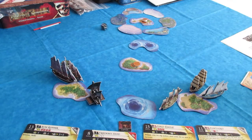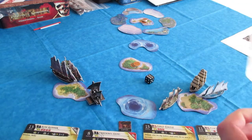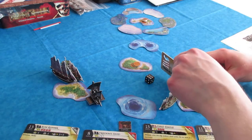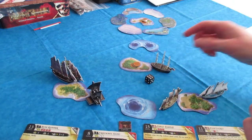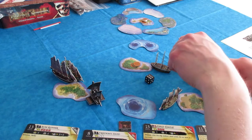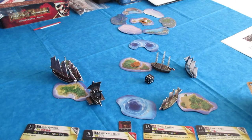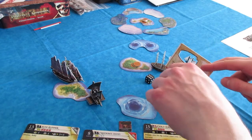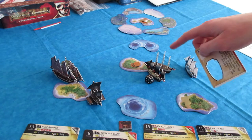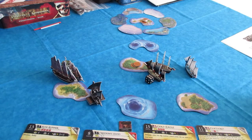Pirates get a 4, the Americans get a 6, so the Americans go first. The Pawtucket gets the first move action - she's going to go out to this island and dock. She doesn't have an Explorer, so she has to wait until next turn for an explore action. The Carolina has a base move of S plus S with no Helmsman. The Gold Eagle is going to protect the Pawtucket by docking at the same wild island, kind of blocking her. The Gold Eagle is escorting the Pawtucket because I know the Pirates might attack right now.